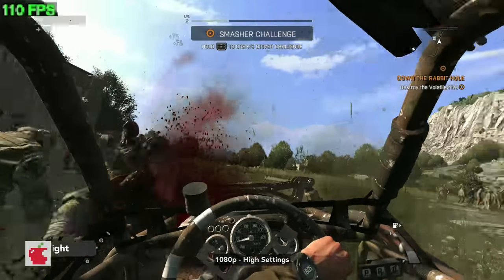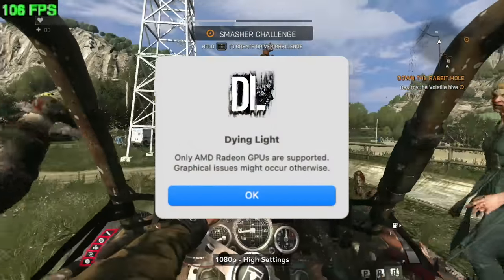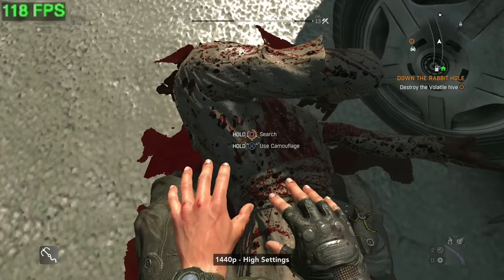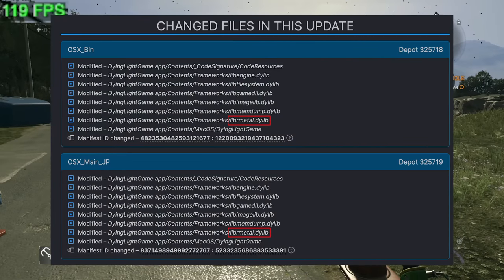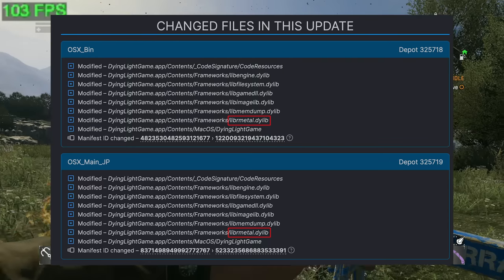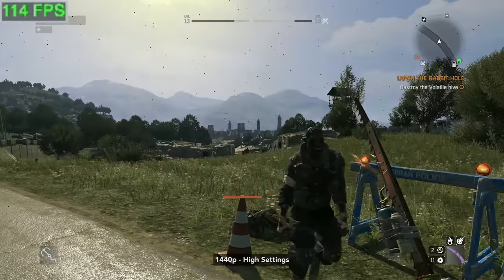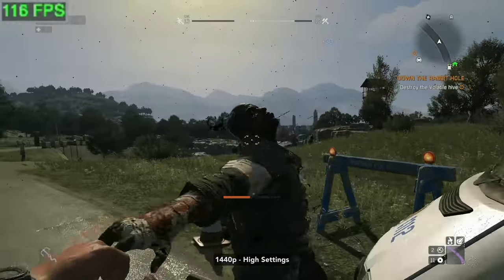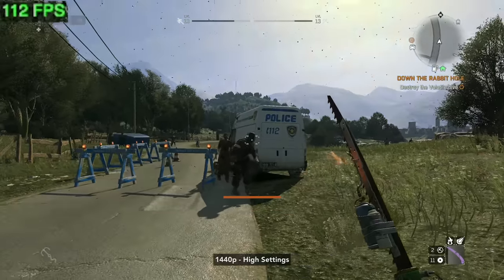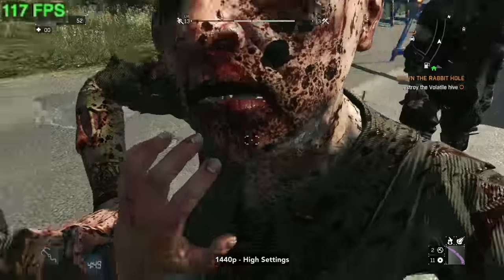Just like on M1 last year, Dying Light on the new M1 chips will tell you only AMD Radeon GPUs are supported, but it's up and working here. On the 14th of May 2021, Techland updated Dying Light from OpenGL to the Metal API on Intel and Apple Silicon-based Macs. The game is quite old now, so it's not going to be as demanding. You can easily play at either 1080p or 1440p high, and the frame rate is typically well over 100 FPS.